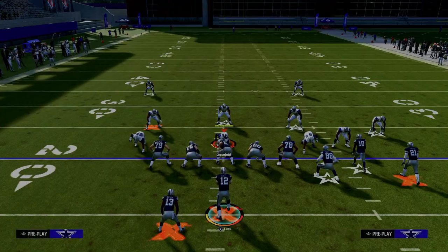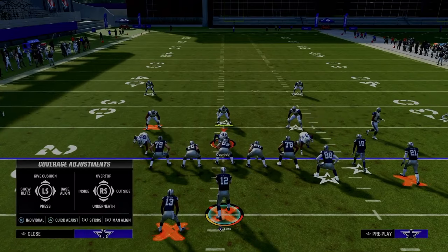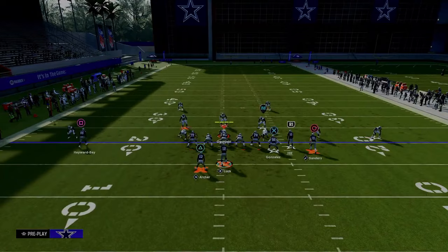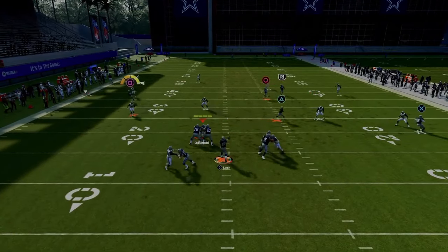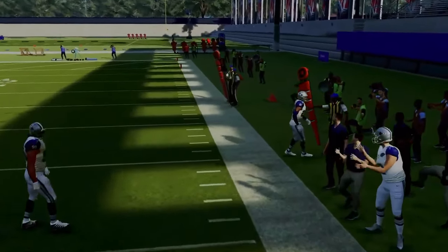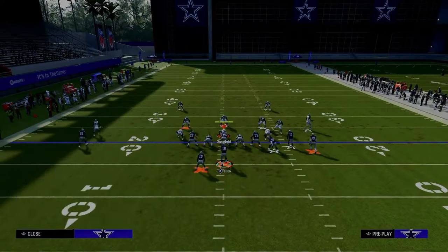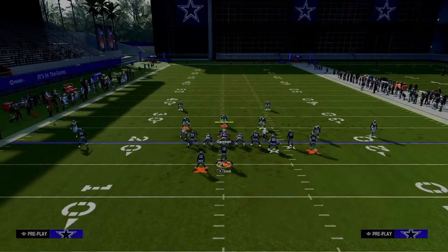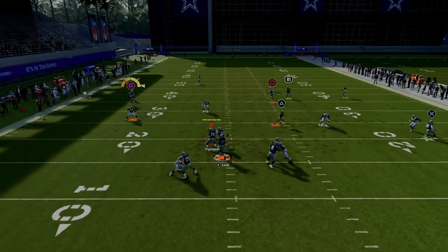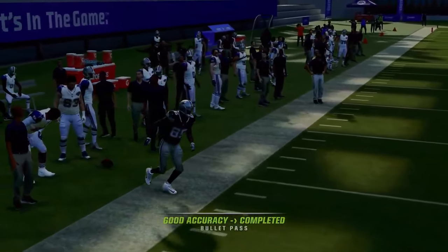Against baseline press cover four with shade underneath and hard flats, the solo wide receiver side C route works well because it's a shallower corner — you can throw it underneath deep zones. Just pass lead down outside with a possession catch, and even if they try to KO it, it won't really work for them.